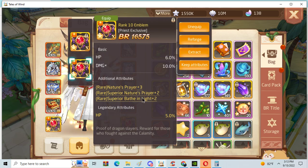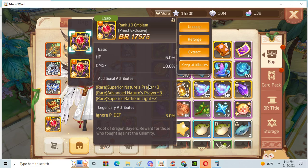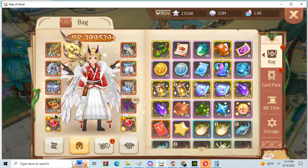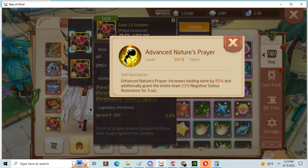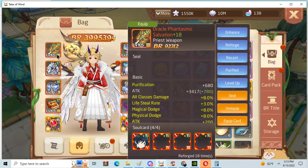Let's see the emblems — pretty decent. Superior Nature's Prayer, Nature's Prayer, and Superior Bathed in Light. Superior Nature's Prayer, Advanced Nature's Prayer, Superior Bathed in Light. The emblems are like 95% perfect. This Superior Nature's Prayer is missing one level, and I personally prefer Advanced Nature's Prayer over regular Nature's Prayer, but it is what it is.